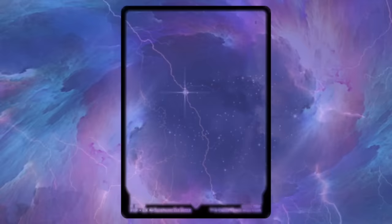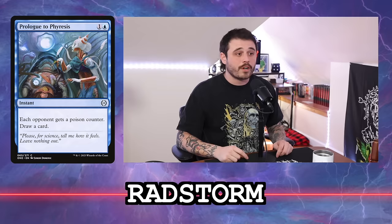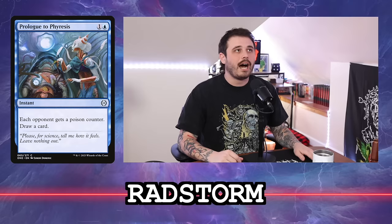The next card is Rad Storm — this is an awesome storm card. It's three and a blue for an instant with storm and proliferate. Storm is a broken mechanic, proliferate not so much. The first thing I'm thinking is infect counters — get someone a poison counter with something like Prologue to Phyresis, then play a bunch of rituals, and once you get storm count to nine, cast this as your tenth spell. It's like Tendrils of Agony — cast 10 spells, win the game. Maybe this is your finisher in some sort of storm deck. Prologue to Phyresis does say each opponent, which is good.